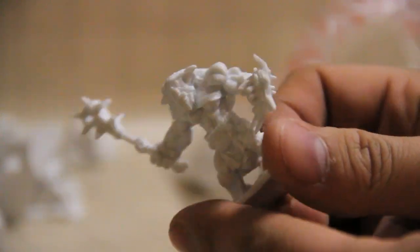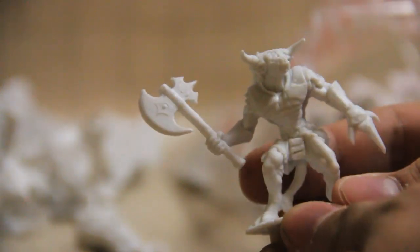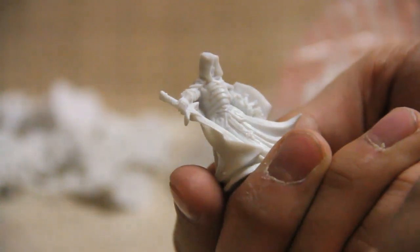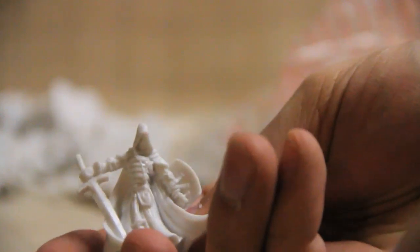Bag two: a bugbear — might be a slightly different model — with a spike mace and shield. A dire wolf, like a big old wolf creature. Another minotaur, slightly different model. A skeletal guy with an axe. And this armored, robed figure — probably a cleric — with a sword, shield, and large robes but also armor.